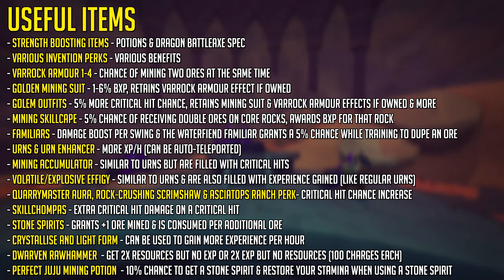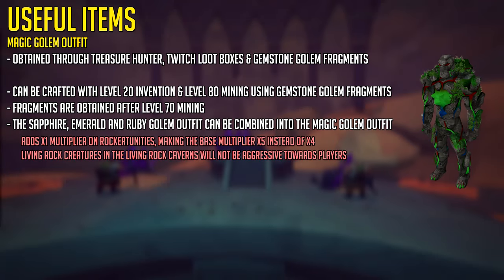Next up we have the Golem Outfits, which there are multiple of, giving you 5% more critical hit chance, and again retaining the Mining Suit and Varok Armor effects if owned. You have a Sapphire, Emerald and Ruby version which, if you combine all three, can be combined into the Magic Golem Outfit, giving you a multiplier on rockortunities and the ability to mine in the Living Rock Cavern without Living Rock Creatures attacking you. These outfit pieces can be crafted with level 20 Invention and 80 Mining, using Gemstone Fragments obtained after level 70 mining; however, at the point you can craft the entire Magic Golem Outfit from scratch, you will probably be over level 90 mining.